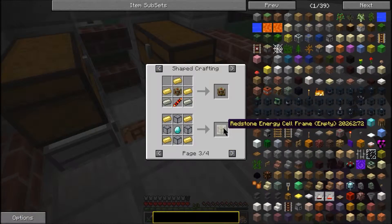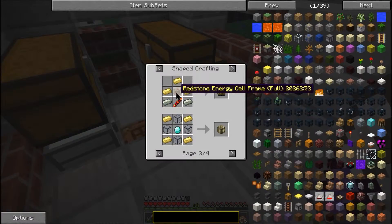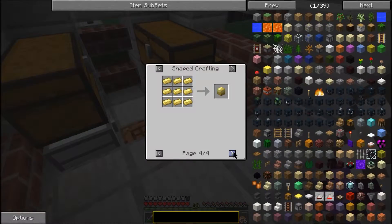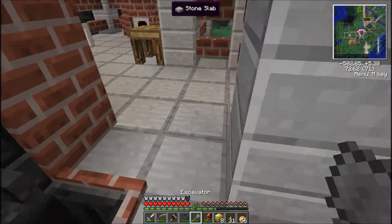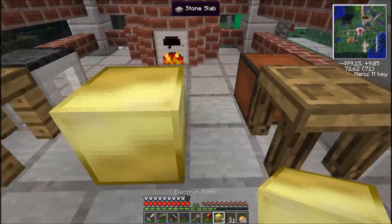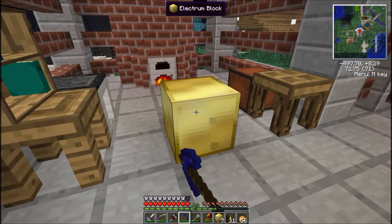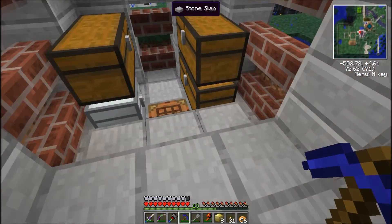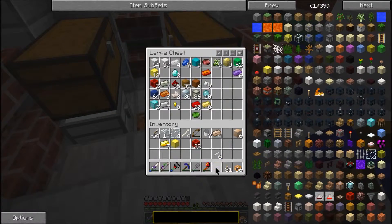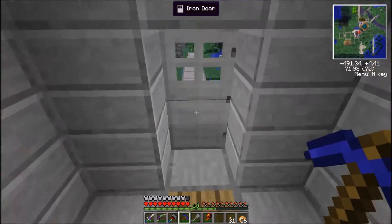Electrum gear, redstone energy cell frame, redstone energy cell, electrum blocks — which actually look kind of cool. Check this out — that's shiny. Isn't that nice? So pretty. It's kind of nice but I'm not sure what I want to do with those. There's no practical use for electrum blocks — that's fine though.